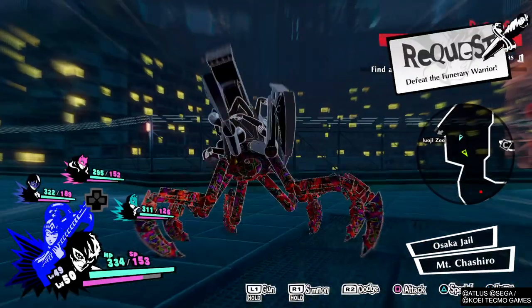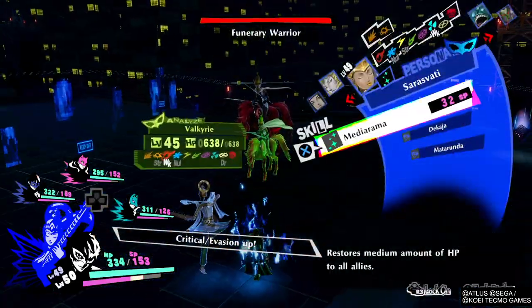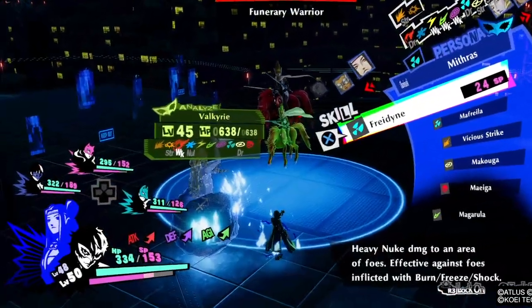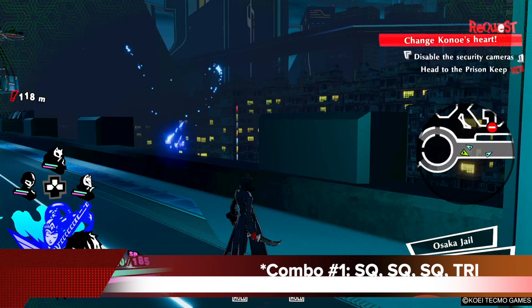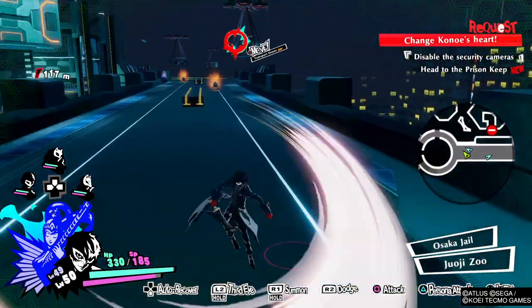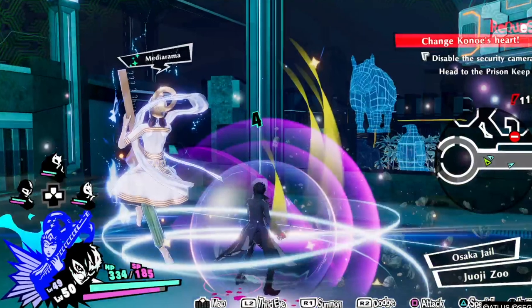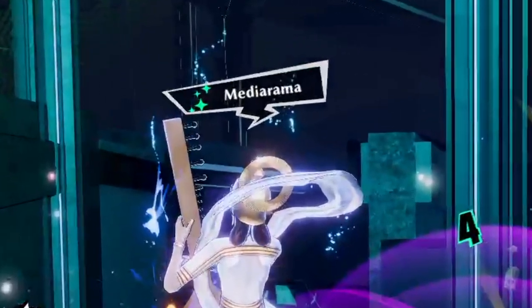So you can see here, I have the Suravati in my party. I start the fight and I have Defense up, Critical Evasion up, and Attack up. So now I have all three of these up and they last for 30 seconds. And the best part of the Suravati is combo number one — if you go square, square, square, triangle, which is relatively fast, she casts a Mediorama, which is a high-level healing spell. With Divine Grace, it heals you and your whole team.